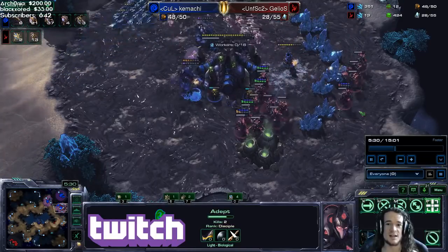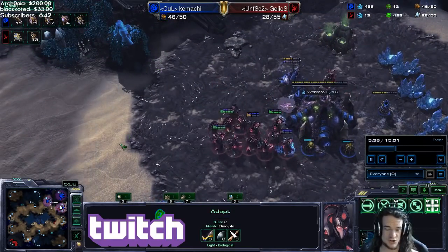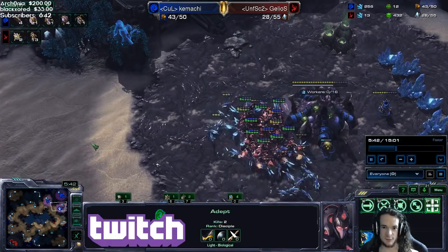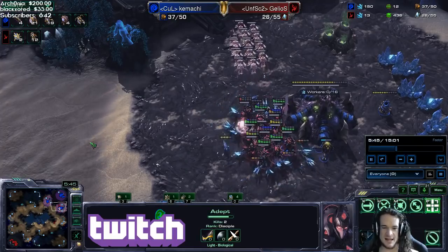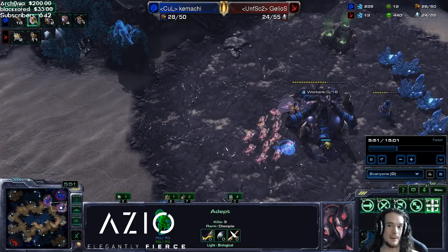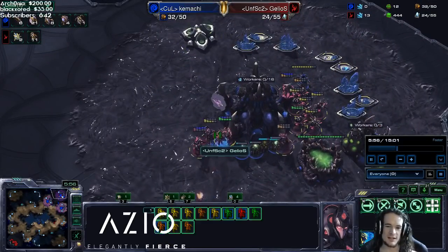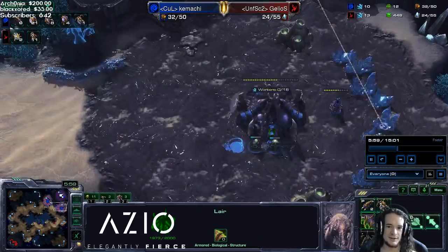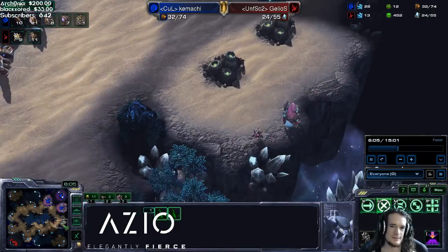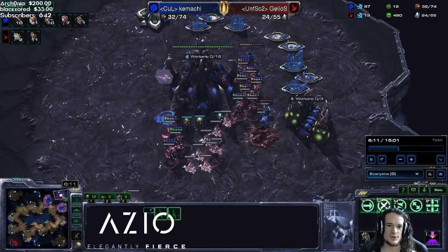This is 13 adepts against 25 lings. There's a spore crawler in case of DTs, but there are no DTs — it's just 13 adepts. The shade is canceled and the queens are being killed. It's a full ling surround — can they take out these adepts? These adepts are the counter unit to the zerglings. No — all of the lings are killed and the adepts are in the main. The drones are being pulled; more lings are emerging from the hatches. There's a lair — that's not going to save us.